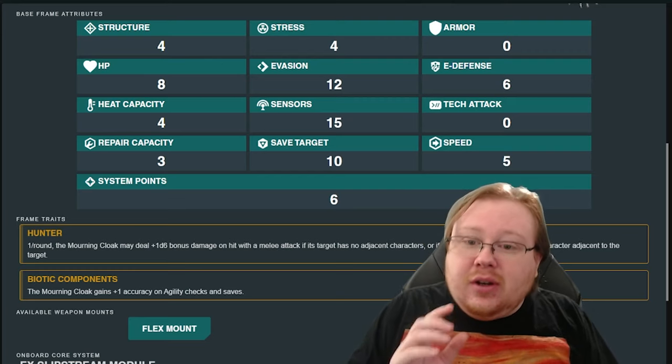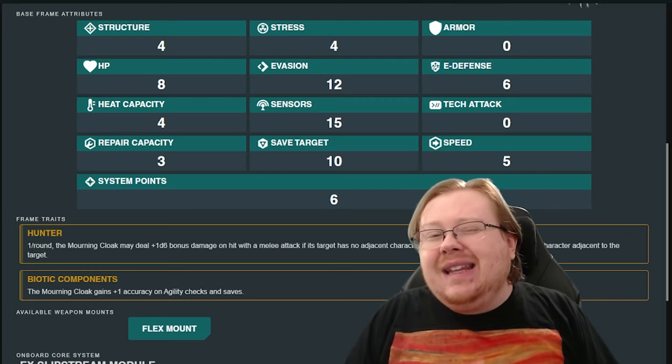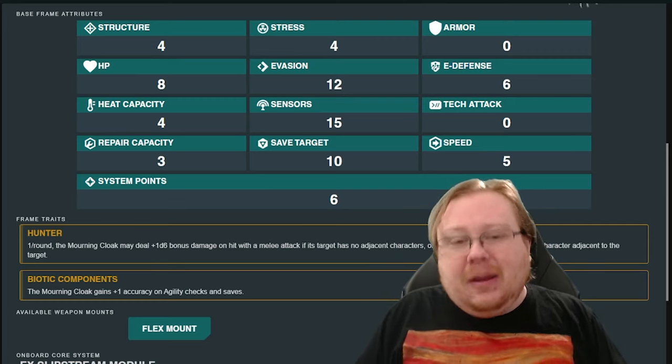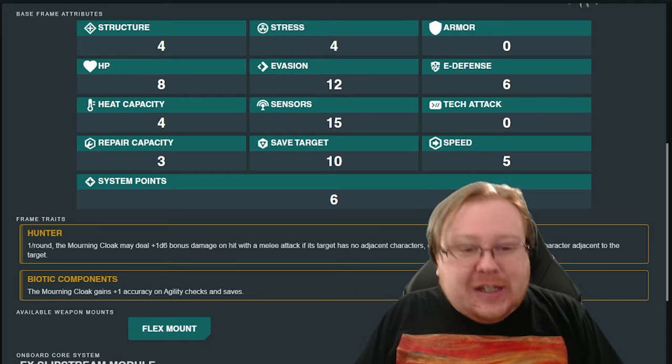This mech also does not have any good armor, but it does have average HP, so it's not going to go down immediately if the enemy has smart weapons. But if the enemy has smart weapons, a big core feature of this mech is kind of useless.